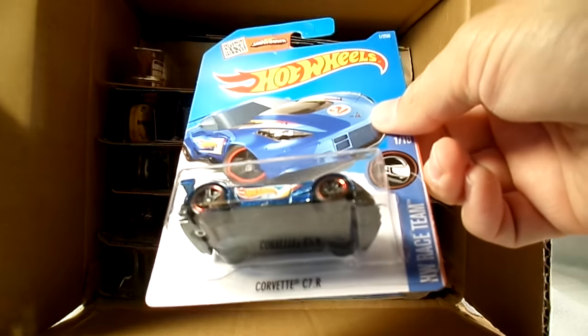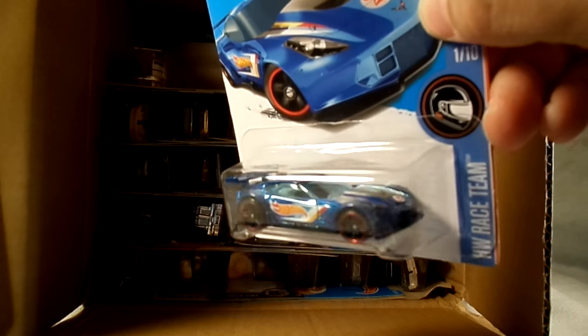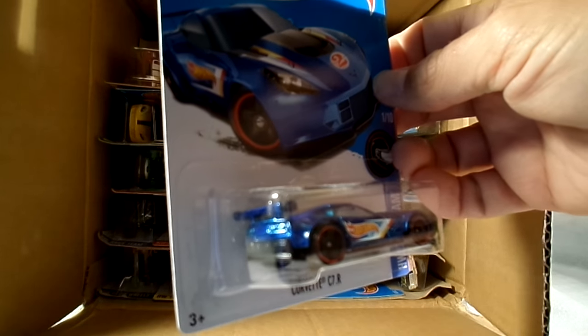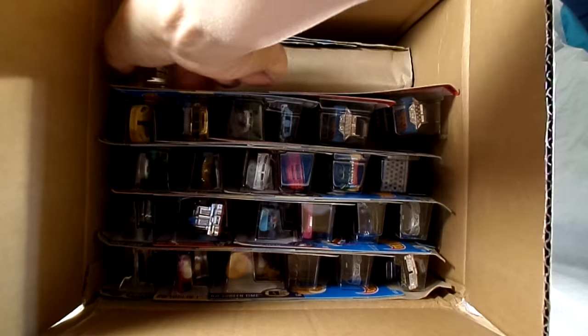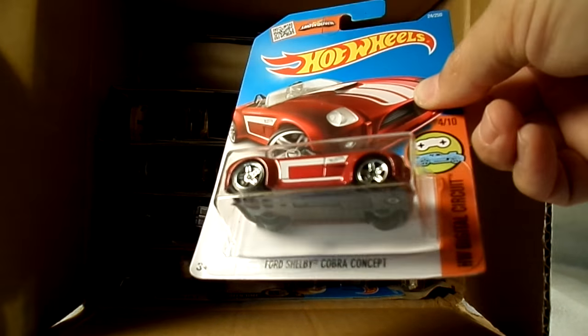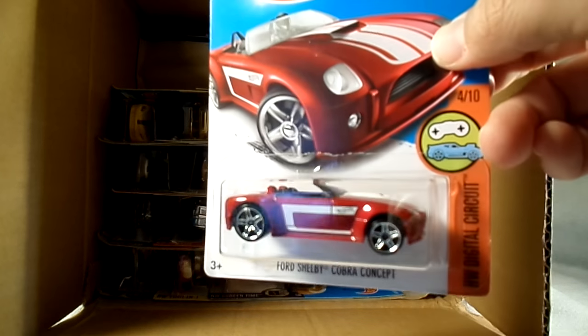And now the Corvette C7R in race team colors, with the wing on the back there. Nice. And also a repeat from the M case — the Shelby Cobra Concept in red. Nice color.